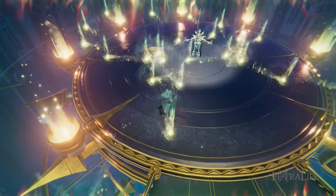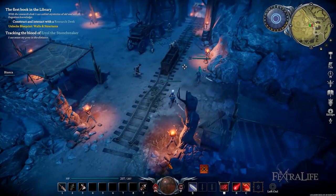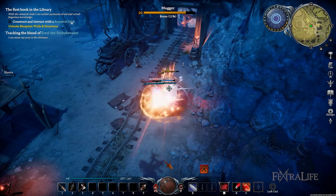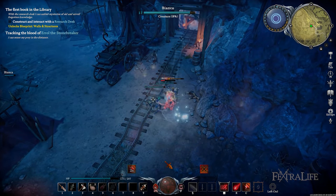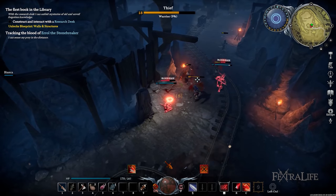In terms of combat, V Rising is heavily inspired by Stunlock Studios' previous title known as Battle Rite. All of your abilities are skillshots, meaning that you need to aim them carefully to hit targets because you can't lock onto them. Even the animation of the basic counterattack ability has been lifted directly from that game. Overall, combat is very snappy and responsive, allowing for a high skill ceiling.